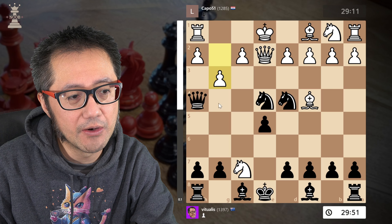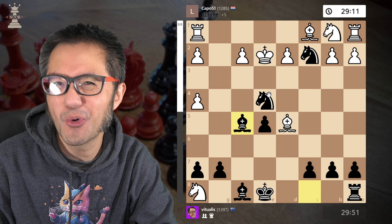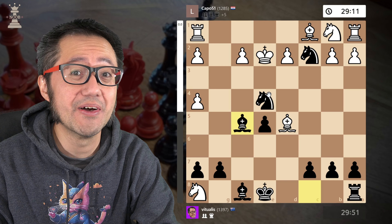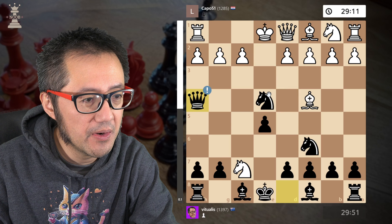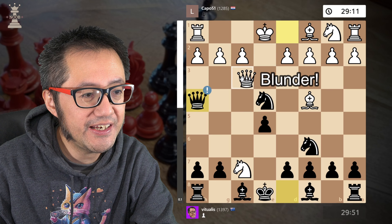The idea with queen to e2 is that white wants to trade off the queens, and that blunts our attack. We attack the queen with the knight, but then white can attack our queen back. After captures and captures, we jump back, they take our rook, and we take that pawn with a check. Basically chess continues from this position — white and black are pretty equal, black still has a slight advantage, but this almost never happens.